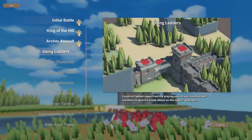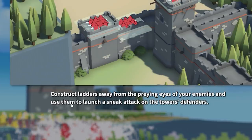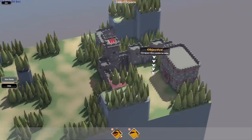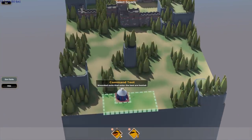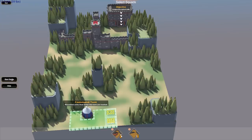With any good siege battle there's got to be ladders — we've all seen the Battle of Helm's Deep. We get to construct ladders away from the prying eyes of our enemies and use them to launch a sneak attack. Objective: conquer this castle to win. I can see a command tent — wounded units that enter the tent are healed. Pretty cool.